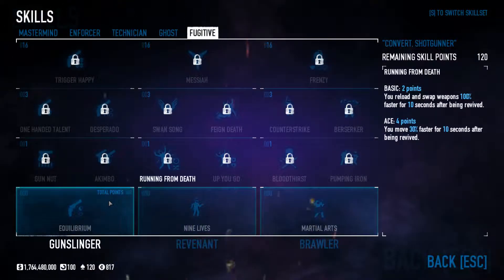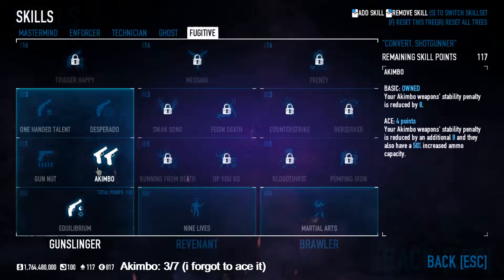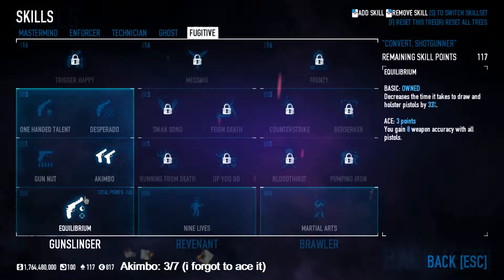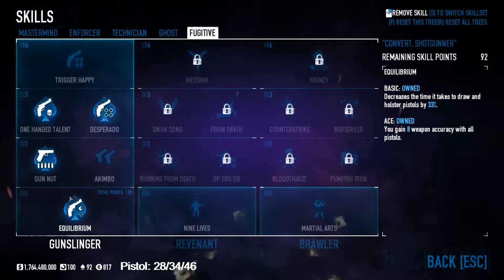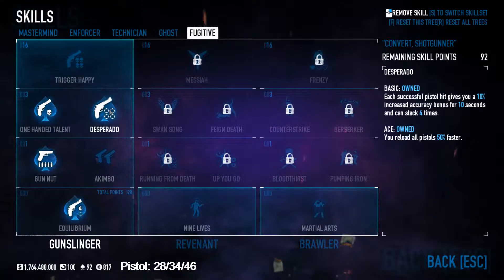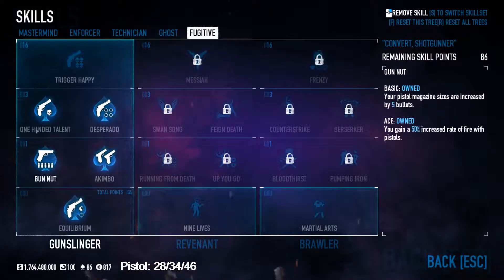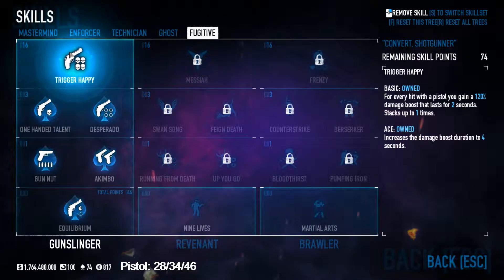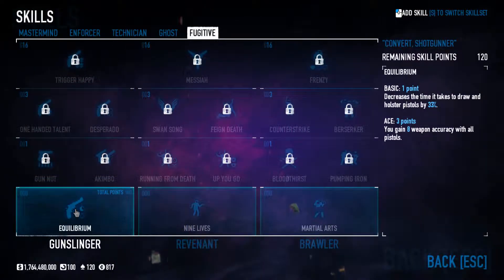If you're running akimbos, these skills are must-haves — it's really cheap. Even if you're running akimbo Judges, akimbo shotguns, or whatever, still get these, even if they might not even proc. If you're running pistols, I'd just get these — Trigger Happy is not worth it, I know that for a fact; it's really expensive for what it does. If you're just running akimbo pistols with a pistol secondary, I'd do this setup — it's about 34 with infamy, or 46 without. I'm not an expert on pistols; I'd never use them.